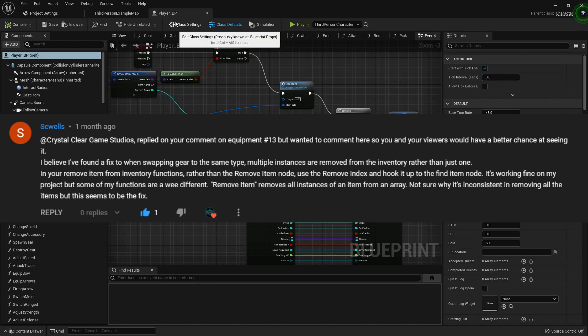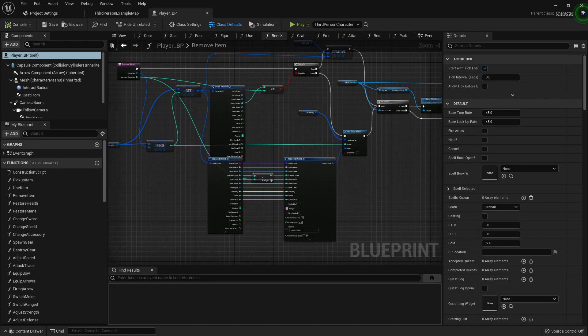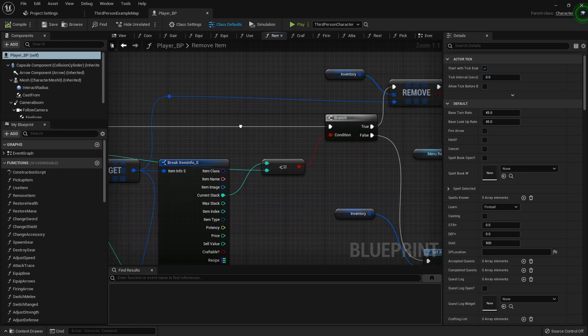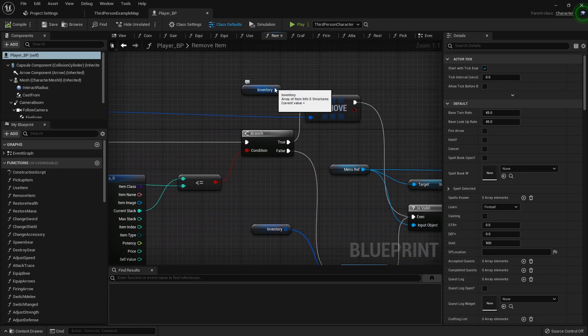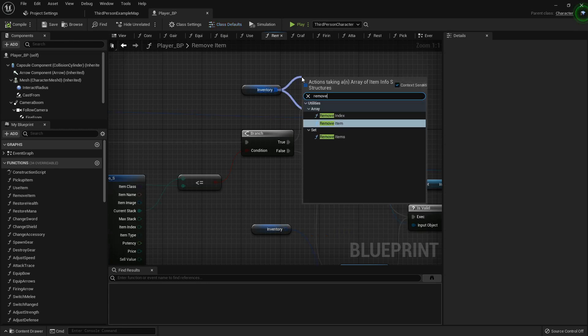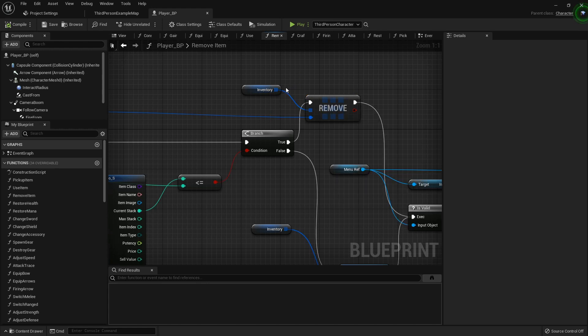So right now, if you pick up a sword and equip it, but you've got one of the same swords in your inventory and try to equip that — now you only got one, it's gone, disappears into the ether, never to be seen again. What we need to do is go into our player blueprint and find our remove item function. Right here, when we're removing an item from our inventory, I was a fool and used Remove Item, which removes all instances of items from an array — so it finds everything like it and takes it all away. Every time it finds that sword, boom boom boom, all gone.